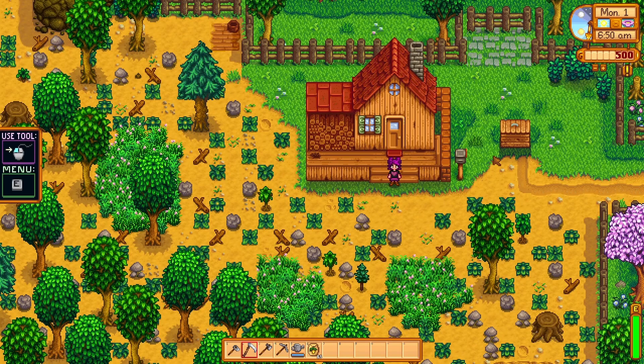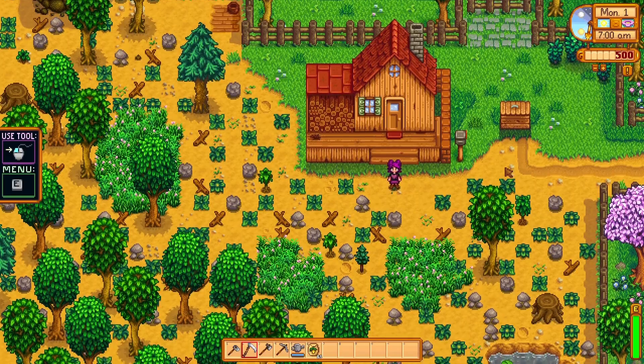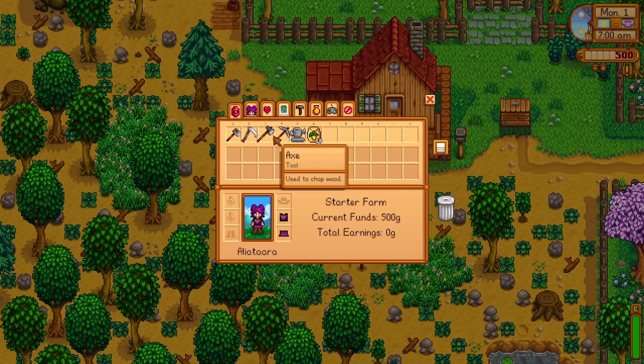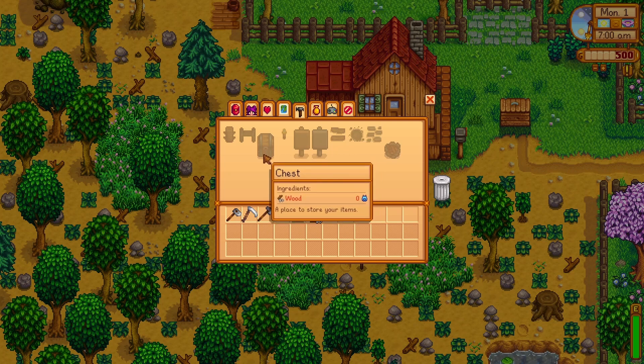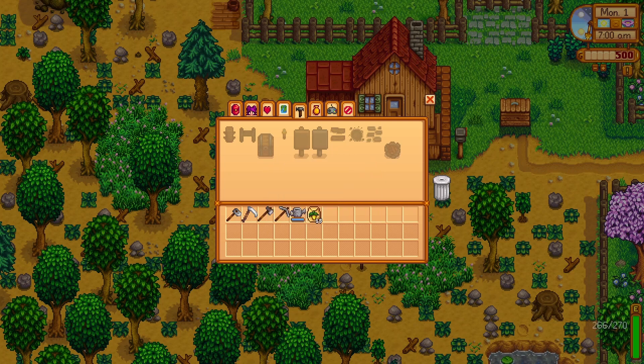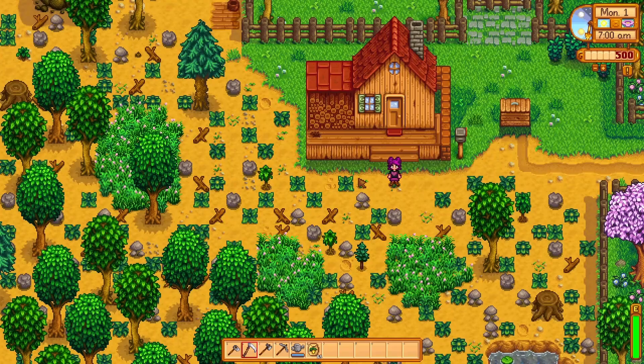When you first load in, I've seen people think the shipping bin is a chest — it is not. If you put something in there you're never seeing it again, hopefully for some good money. If you want to build a chest it costs 50 wood. Go into your menu, go into Crafting, and you can craft one. Considering you have very little inventory space early on, I definitely recommend focusing on collecting wood when cleaning up your farm.